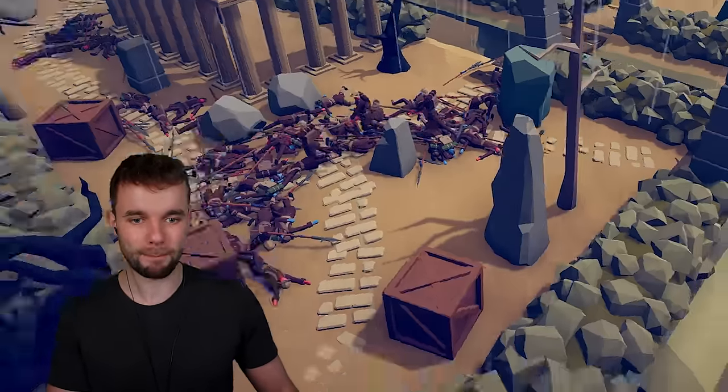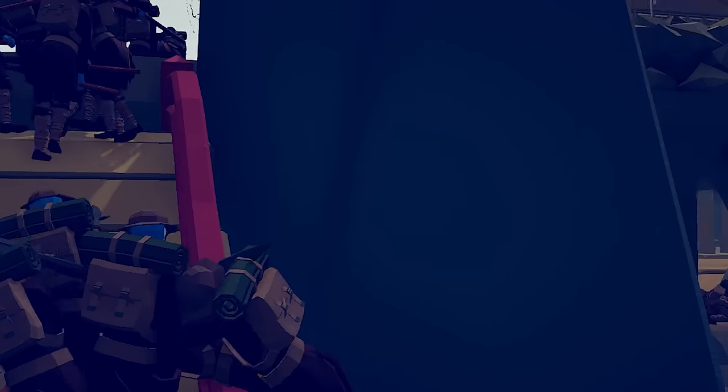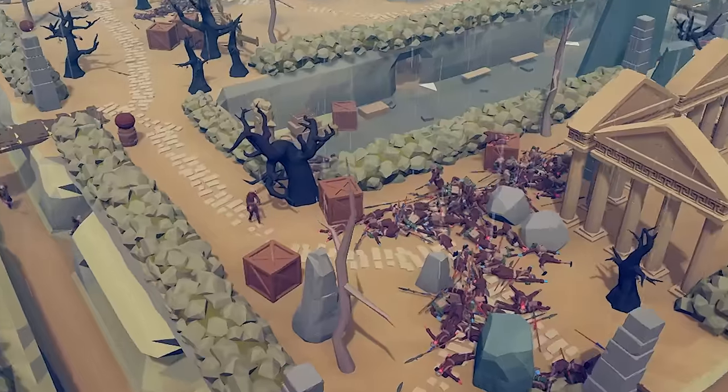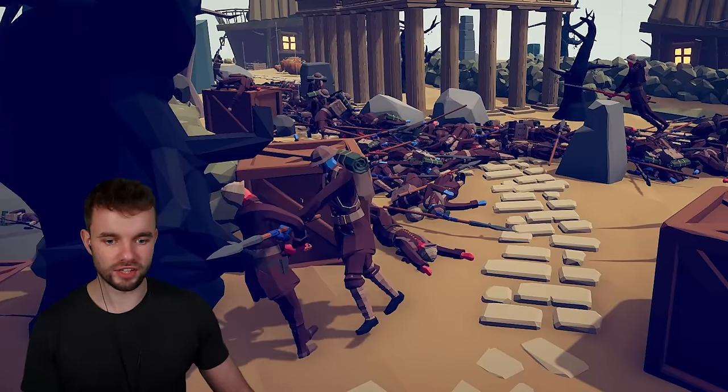This is why a map with this kind of complexity, when the pathfinding works — which for the most part, other than this small bit here, this is the only letdown — but they do get up there, it just takes them a wee while. They are moving. This is the Ottoman officer calling in some artillery support right here, and he does also have a gun.